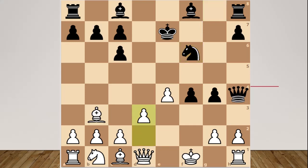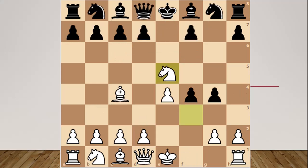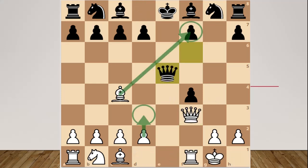In this position, the evaluation is approximately equal. Knight e5 — the Salvio Gambit — is a very interesting line. Here, white has two choices: one is Bxf7 and another one is d3. D3 we have already seen.